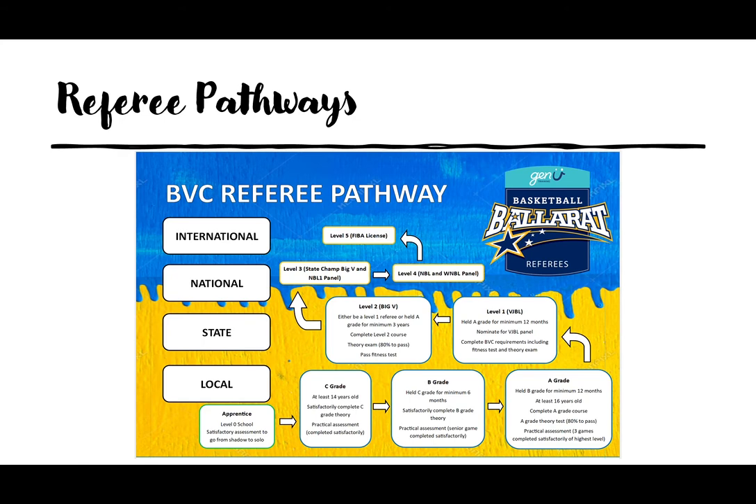Once you've held your C grade for a minimum of six months and you've been actively officiating during this time, you're then eligible to begin being looked at for your B grade. This is the same process as your C grade in that you've got your practical assessment on court, but it's usually on a more senior game. You also have your B grade theory test to complete satisfactorily.